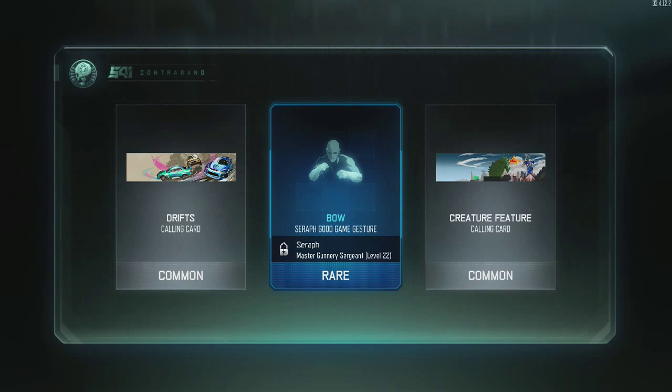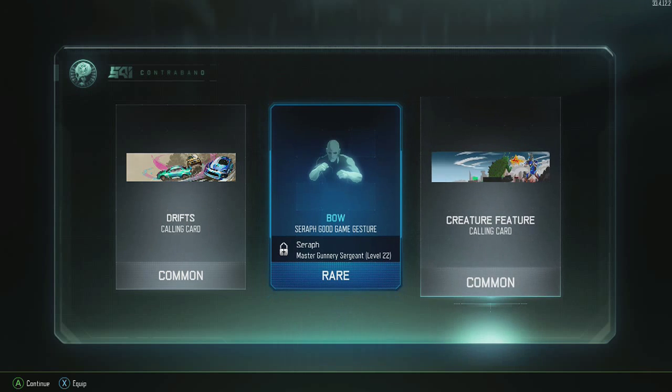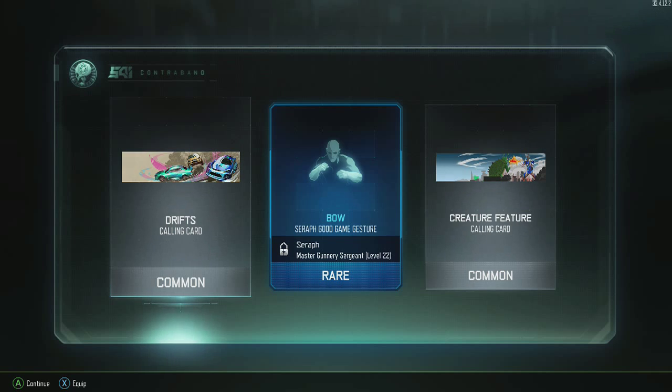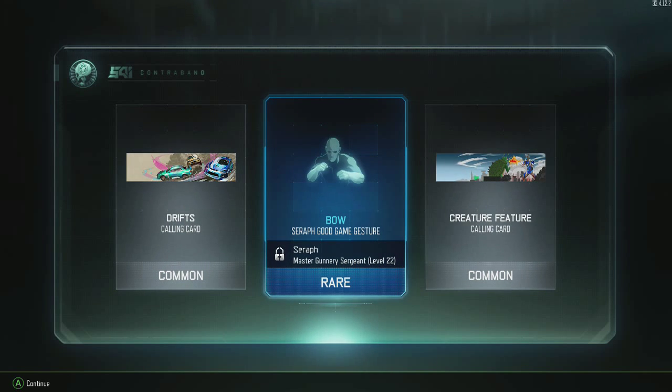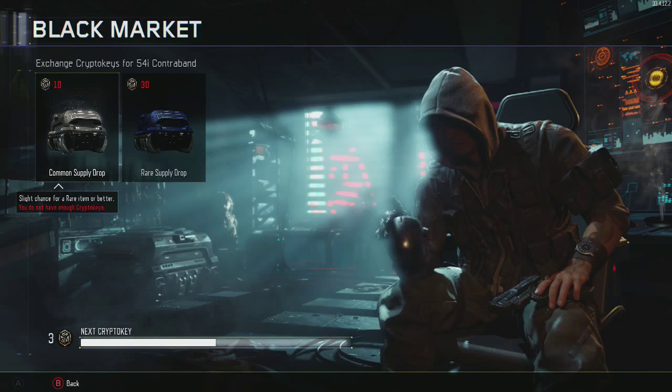Three, two, one — oh baby, what the f**k, I got a rare! That's sick! We got a good game gesture but I'm not high enough level yet. We've also got two calling cards — slight chance of getting a rare and I actually got it! The calling card on the right looks pretty decent. I'll probably use the one called Creature Feature.